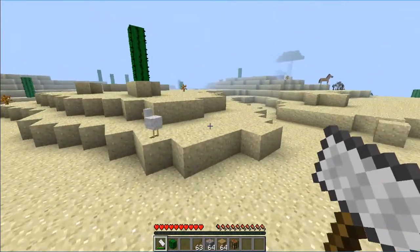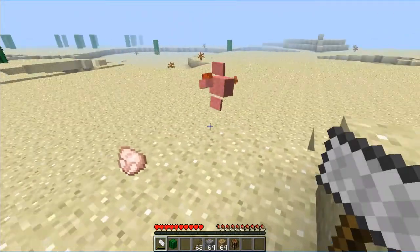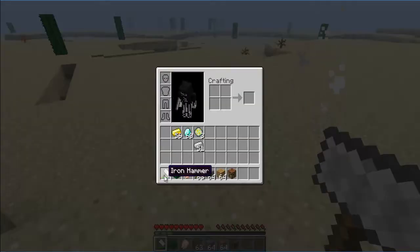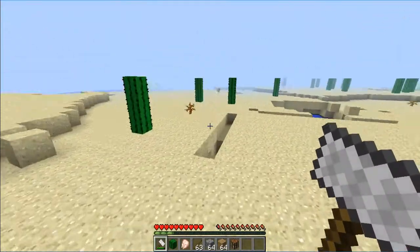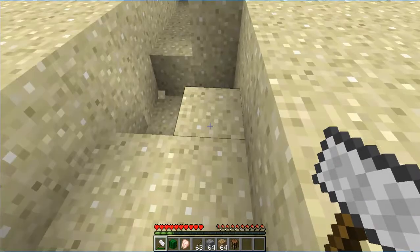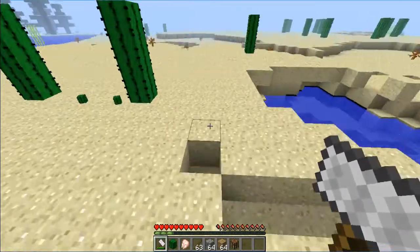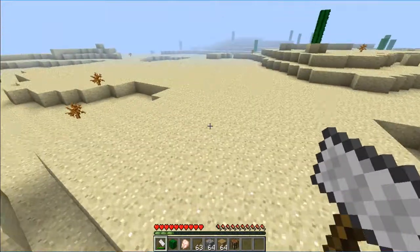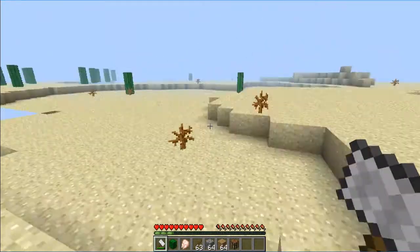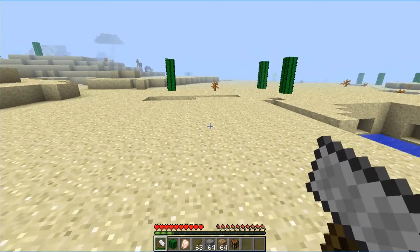Something like this would be useful for taking down mountains. I don't know how strong they are — it's not a one hit on everything, I think just chickens are super weak. But yeah, this can be useful for taking down giant mountains or clearing out a flat area.